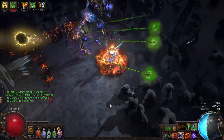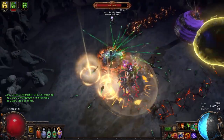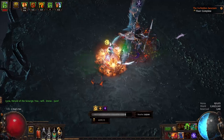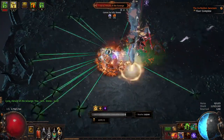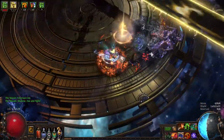Hey there, Eli here dragging bowcasters back into Path of Exile with the power of Divine Orbs in the form of Original Sin and Nimus. You thought self-casting with a bow was gone? So did Chris Wilson.